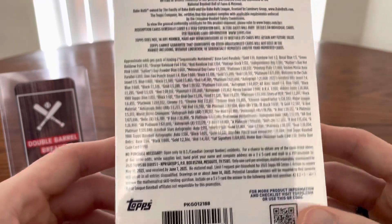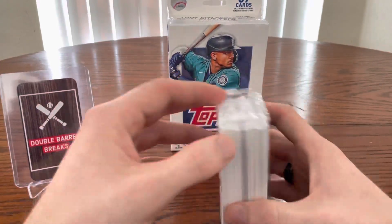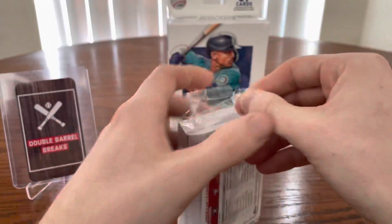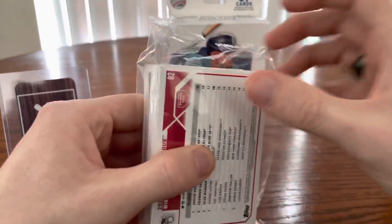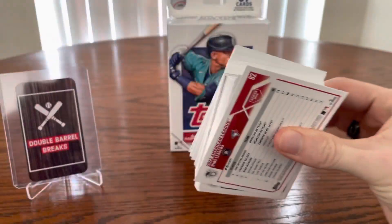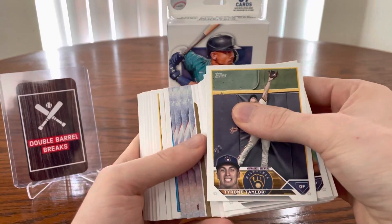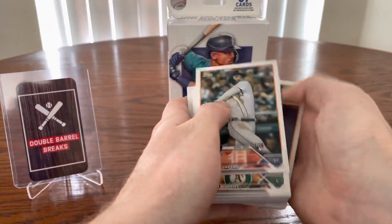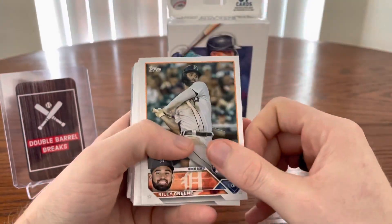We're definitely going to get some of the Stars of MLB cards. Looking for a lot of the good rookies — Gunnar Henderson, Adley Rushman, Michael Harris II. Those are the big names. Josh Smith is another nice name we're looking for. And leading us off, we've got Riley Green, who is another really nice name.